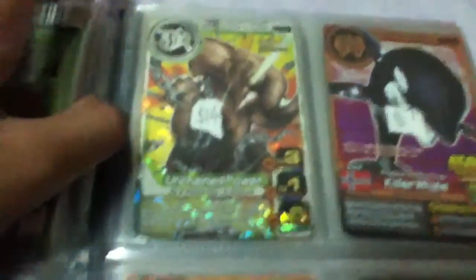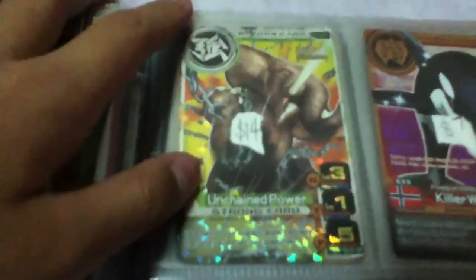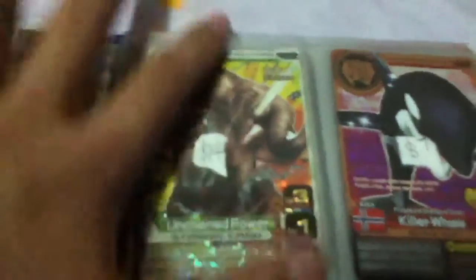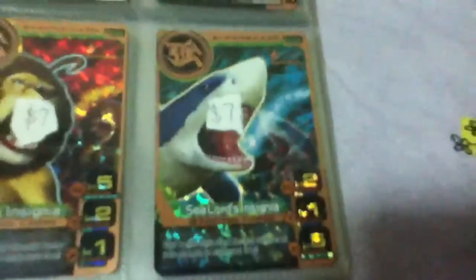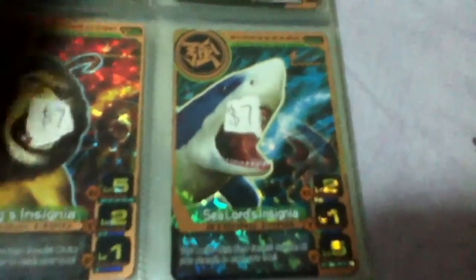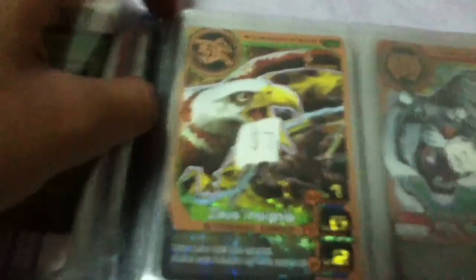Now we move on to the version 4 cards. Let's start from Silver Rare — Unchained Power $14. Killer $7, Kings Insignia $7, Lots Insignia $7, Zeus Insignia $7.